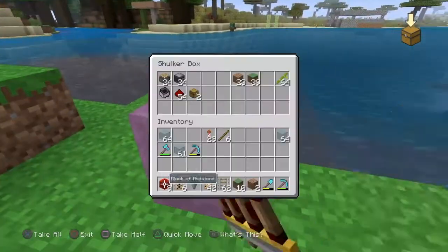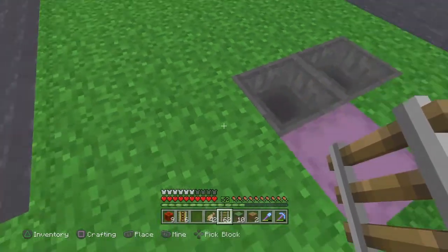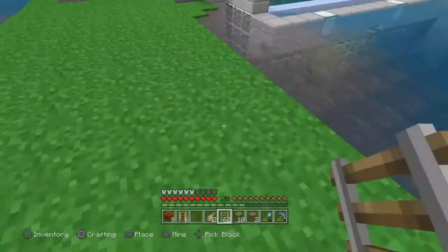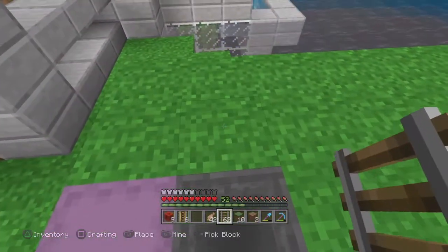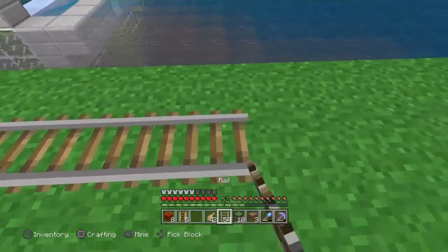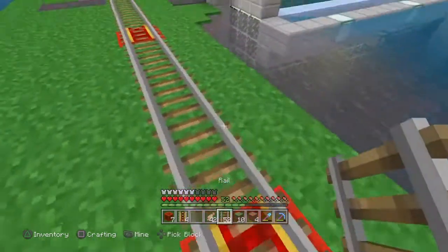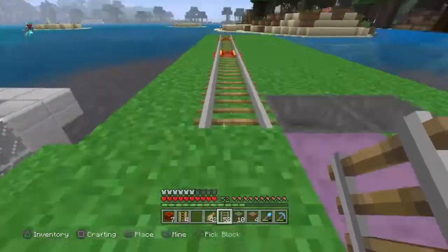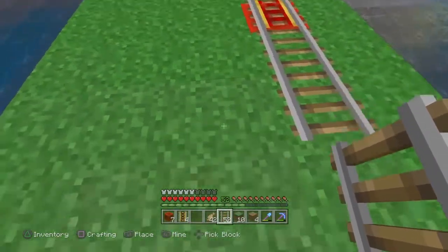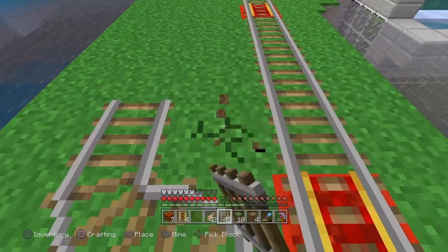Next, grab all your rail materials — your rails, powered rails, and blocks of redstone — and this is where we're going to start laying down our rail line. The actual growing zone of the bamboo is only going to be 12 blocks by 3 blocks. So counting it out: one, two, three, four, five, six, seven, eight, nine, ten, eleven, twelve — that's the range. You can lay a zone and then either zigzag it back and forth or take it straight down. I'm going to zigzag.